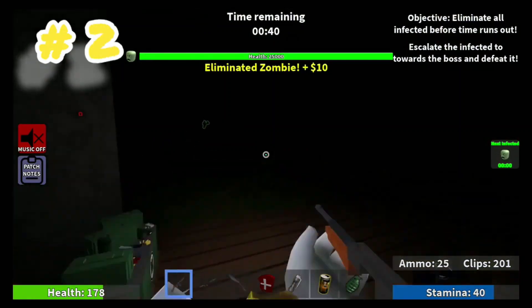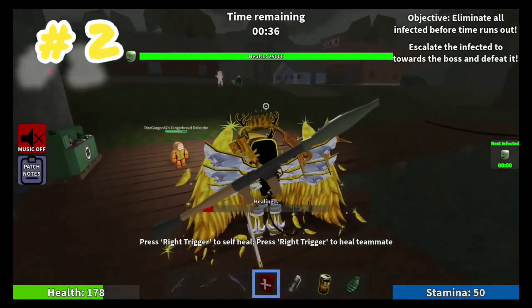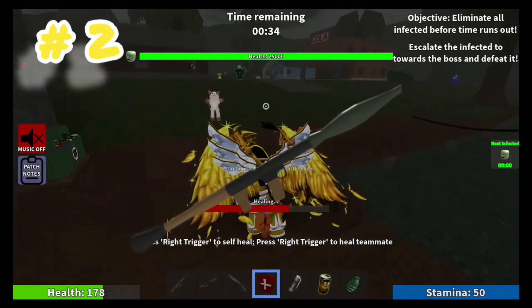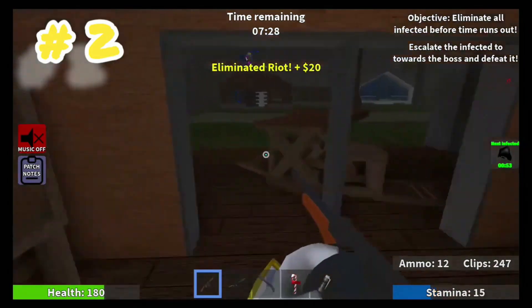Secondly, the RPG is really good against cross-map snipes to free captive survivors, and especially the fact that it helps you kill all the grouped infected with one shot, wasting little to no time.